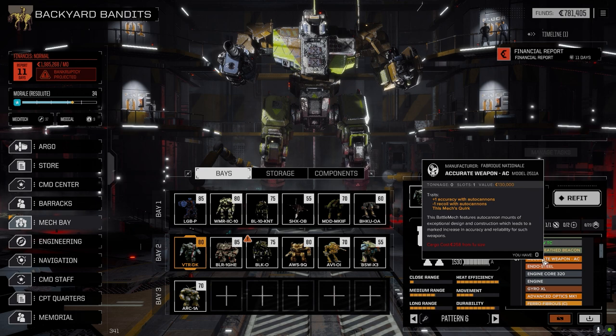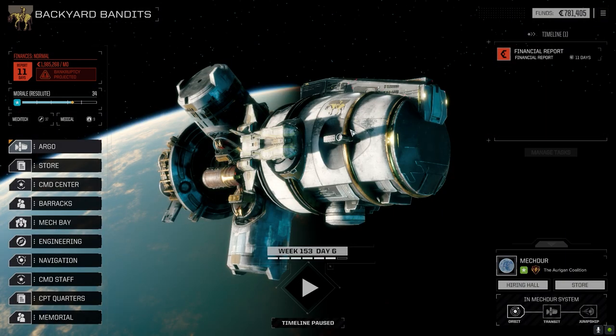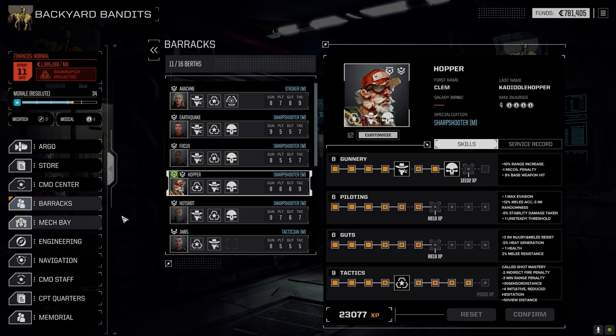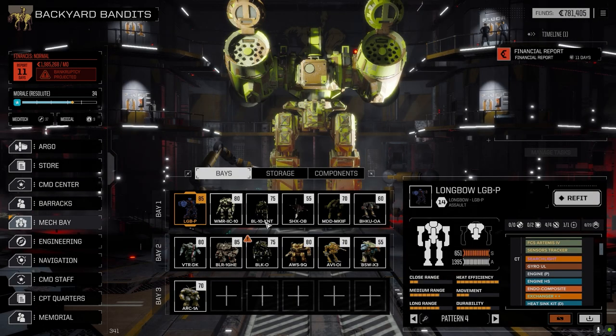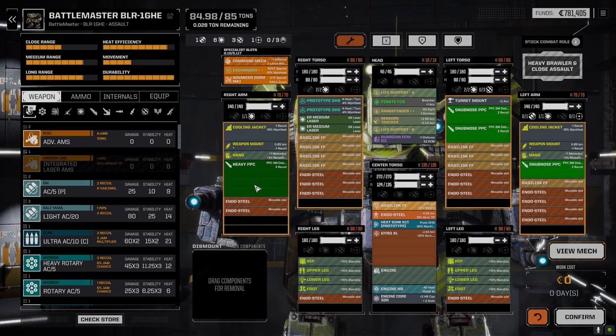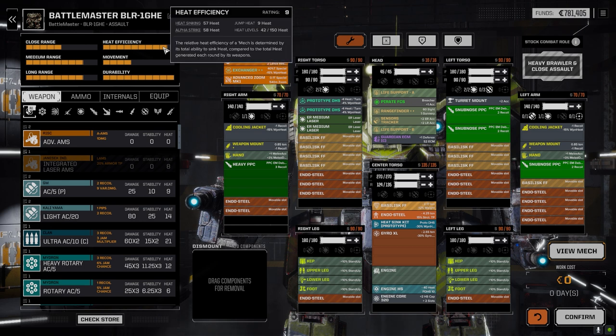There was a suggestion in the comments to make the Battle Master a straight-up PPC boat, and that's what I did. I pulled the large VSPL out. We had the heavy PPC and a snub-nose PPC before, and I dropped in two more snub-noses. We've got two ER medium lasers to round it out, and heat sinking is actually really, really good with this thing.